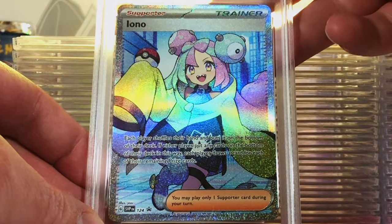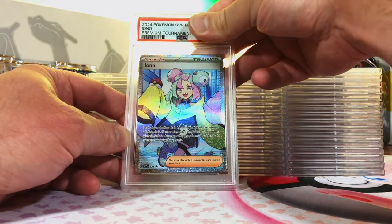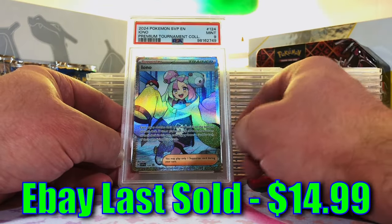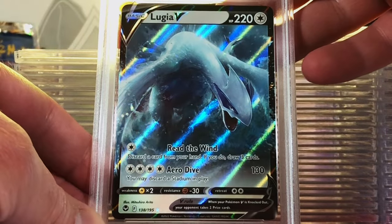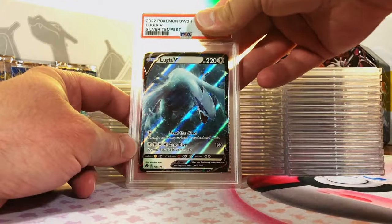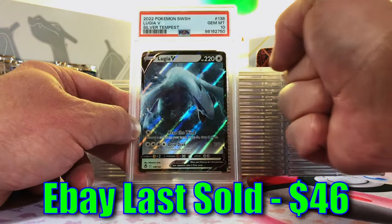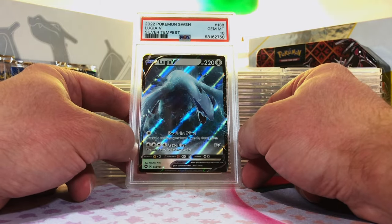Iono Full Art Promo — I think this deserves a 10. Close — Mint 9. That is fine though, still mint, very nice. Lugia V from Silver Tempest. I think this is a 10. Yes! There we go, back with the 10s. And it's a Lugia — love it.